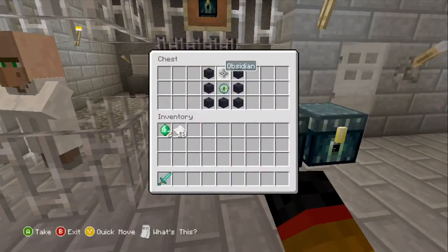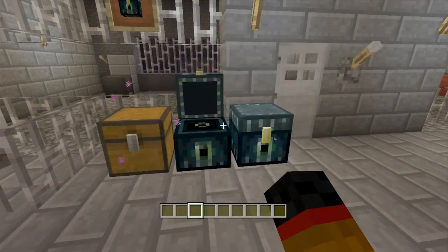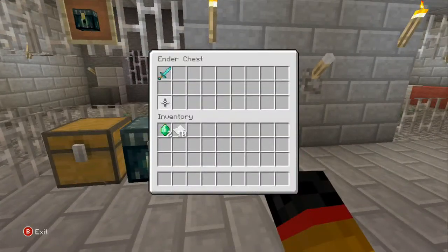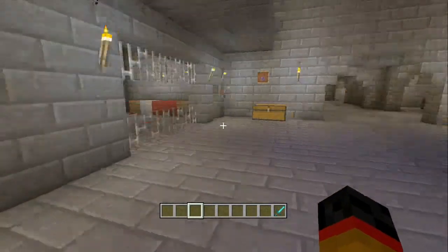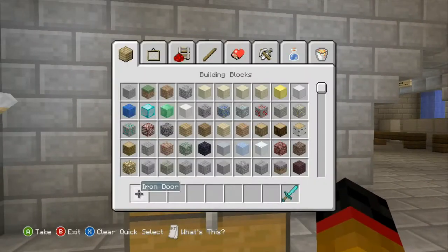Next is the ender chest, which is crafted with an eye of ender surrounded by eight obsidian. If you don't know what an ender chest does — you literally put one item in here and it appears in the other one. There you have it.